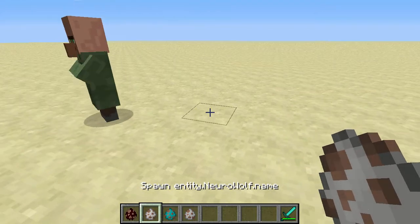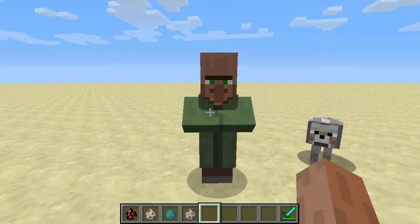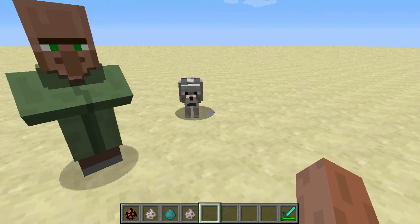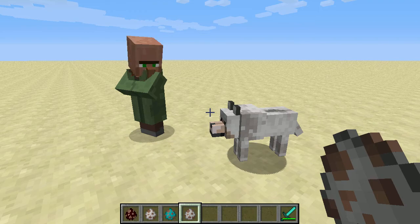These are all pretty similar to their counterparts. You can see we've got the green villager here because he doesn't have his own skin yet. The others are all skinned as normal. I do plan to add a bit more visual distinction to them, but by and large they're identical to their normal counterparts.